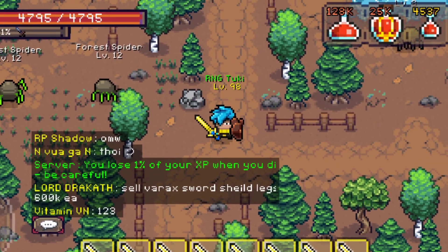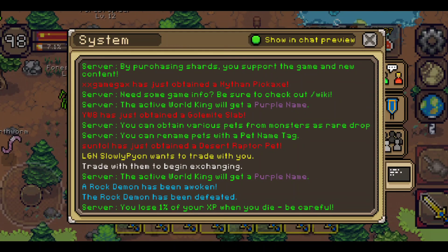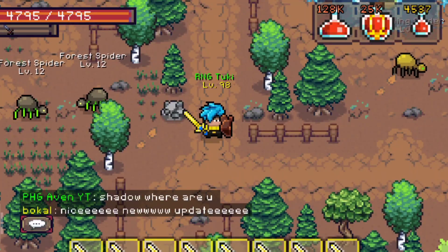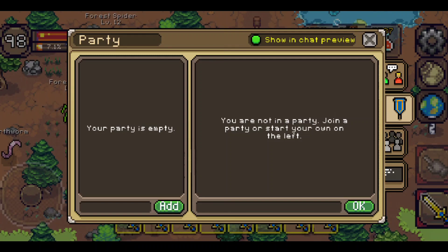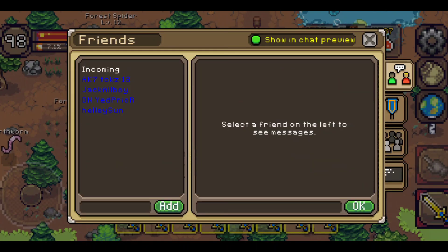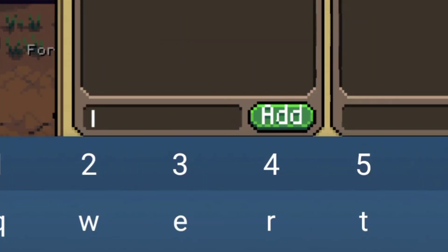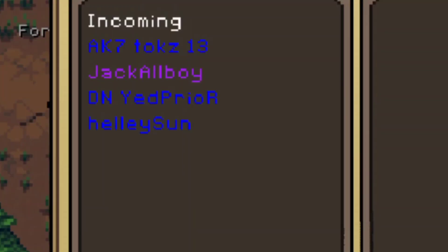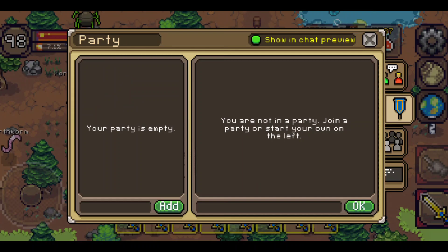The first thing we are going to talk about is the chat. As you can see, if you click the chat you can see four tabs which organize all of the chats in your chat preview. You can have your friends chat here, the world chat, and system chat. You can also add friends by putting their name in — like Tuki or RNG Tuki — and if someone wants to add you as a friend, you can accept them here.